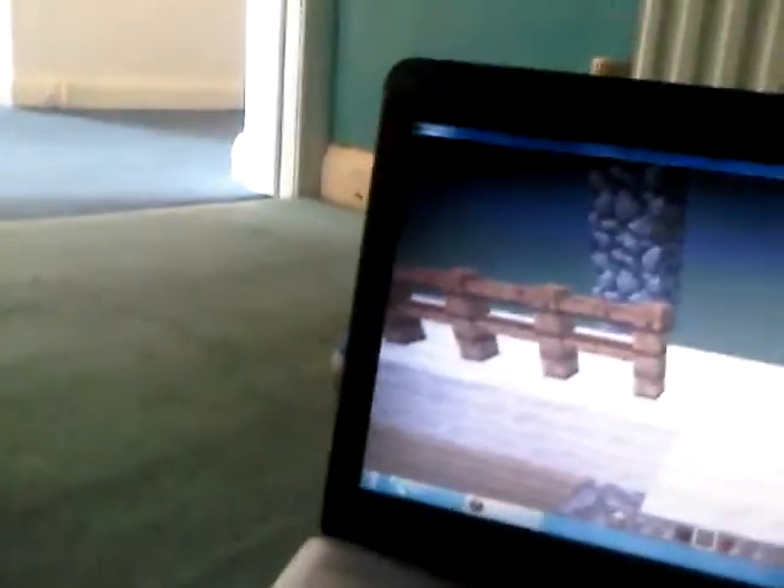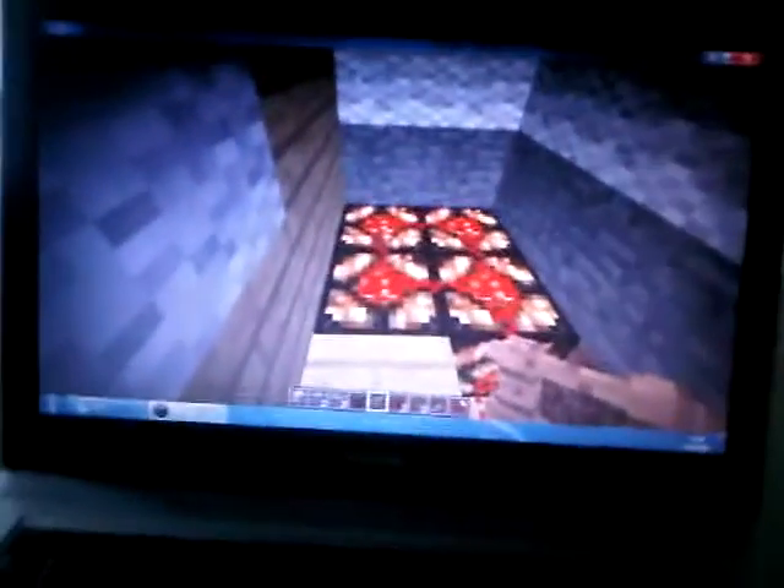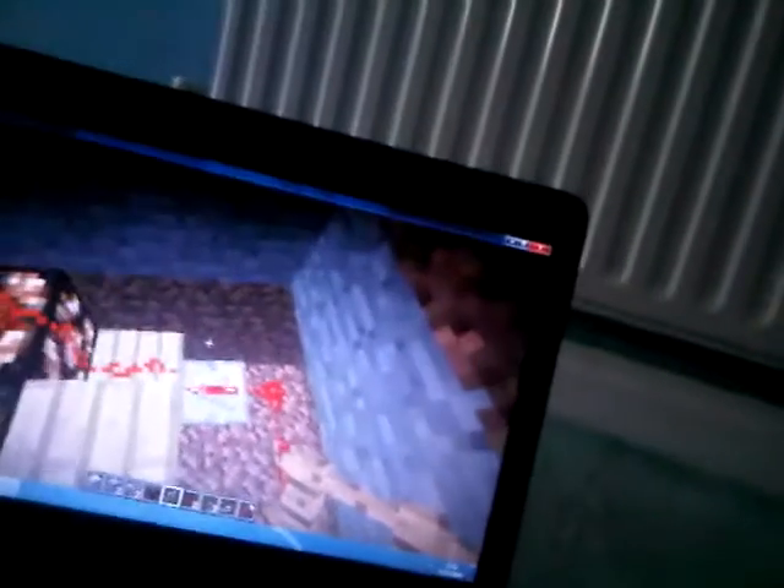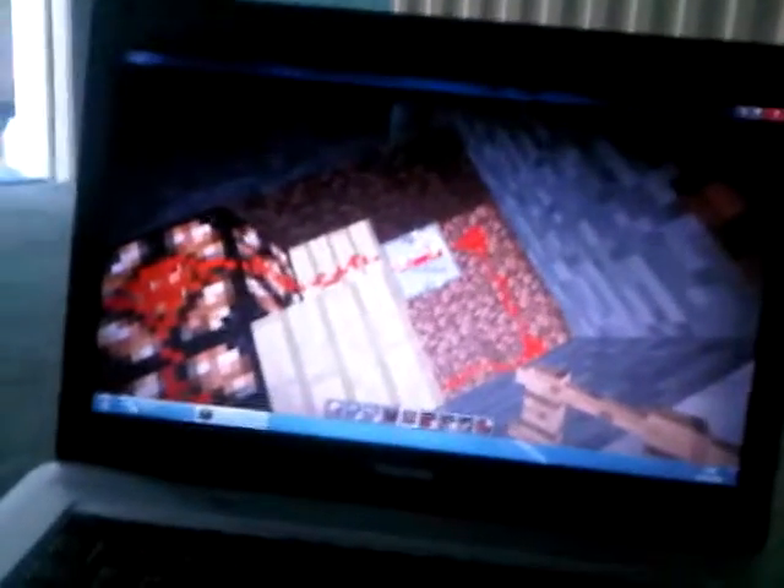I'm going to have to multitask again, playing with one hand while holding my camera. Okay, this is the redstone lamp that you saw earlier. You have to redstone it all up together and put a block underneath so it goes down into a step. Then place a repeater, click it on to whatever delay you want, and run more redstone after the repeater.